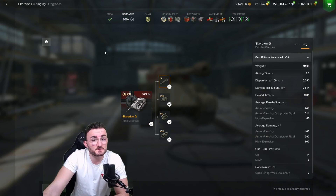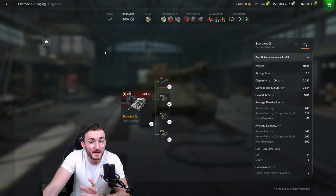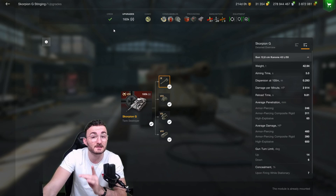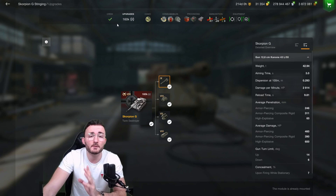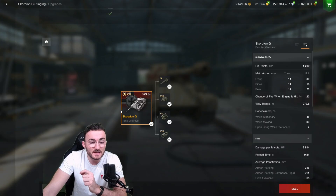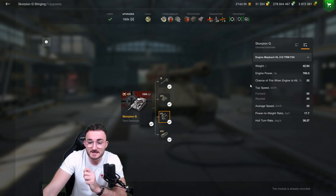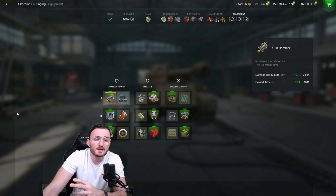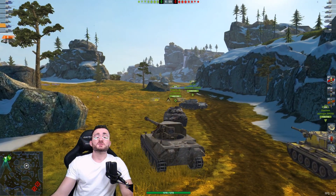460 alpha damage — this is one of the deadliest guns at tier 8. The only downside is probably the 6 degrees of gun depression, as the tank is quite high. This tank is meant for good players who know how to move on the map and have map knowledge. The mobility is insane — 55 kilometers per hour with the right engine is definitely enough to do the job.